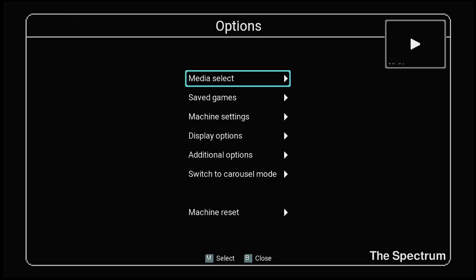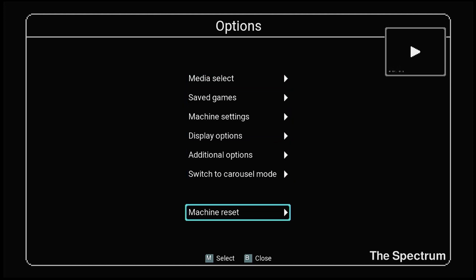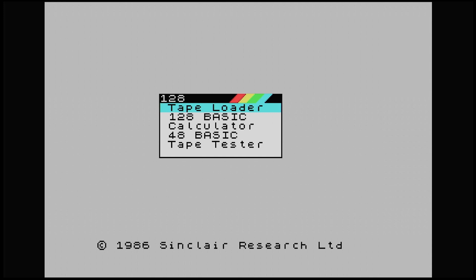Now it's saved, I need to reset the Spectrum. Right-hand button on the back, go down to Machine Reset, M select, M select. I've got the original ROMs in my Spectrum — I should do a video on that, about how to get the ROMs onto the Spectrum, but I think there are already videos on YouTube explaining it. Let me know in the comments if you'd like me to cover that.